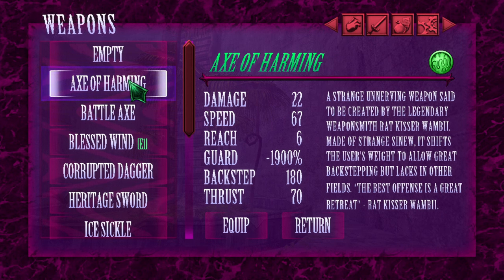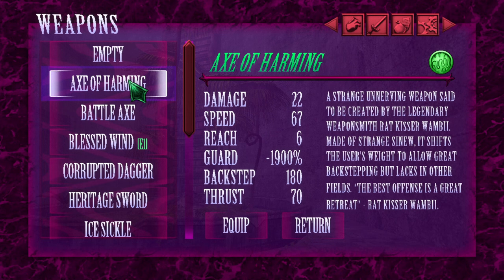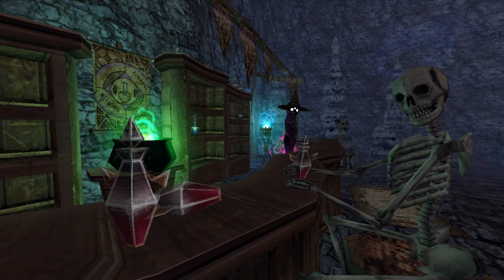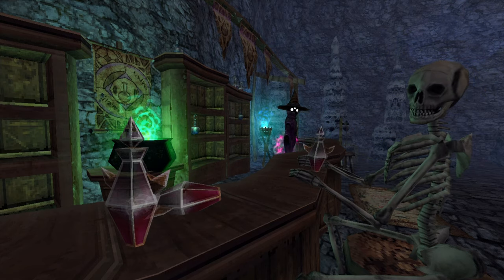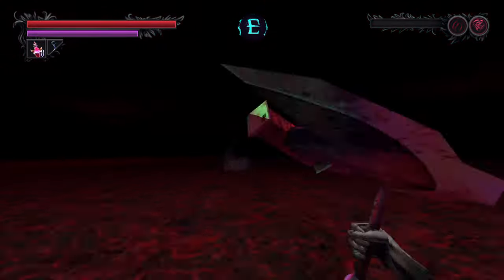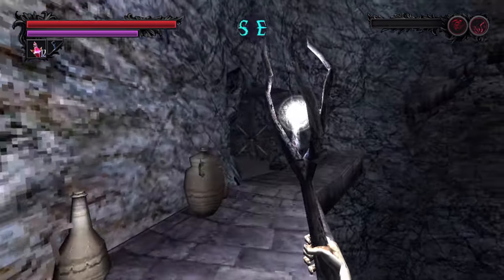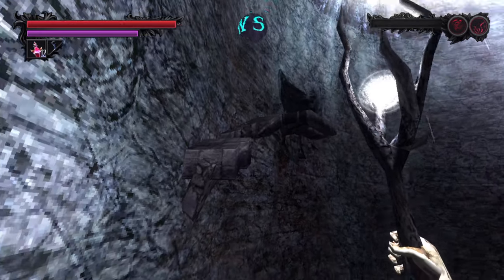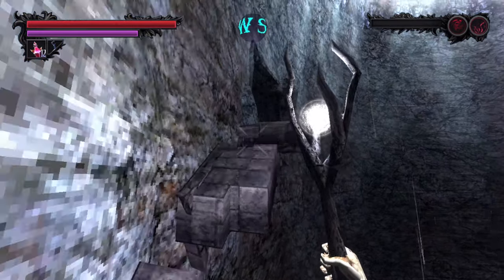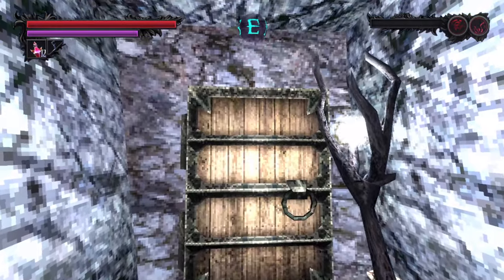With an impressive negative 1900% guard, meaning with this equipped you actually take more damage — that's 20 times more damage when blocking, to be precise. But with a 180 backstep, which is not possible with any other weapon in the game, that's why this weapon is used in speedruns. It's actually pretty easy to get at the very beginning of the game — if you start as Shinobi, you should be able to make the jump to get into the Forbidden Archives right from the start. Anyway, that's enough about the Axe of Harming, let's move on to the next.